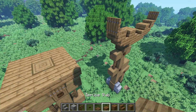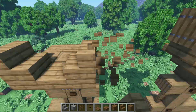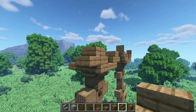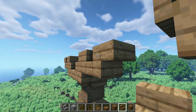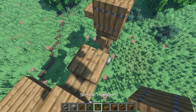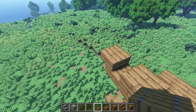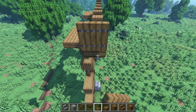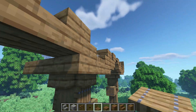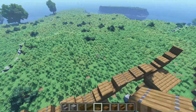So, a stair, a stair, just normal placed stairs against those other ones. Then upside down, upside down, a trapdoor there. Just break this one and place it right there. A trapdoor, another one against this one, then close it off. Trapdoor here and two here. Let's do the exact same thing in the back.